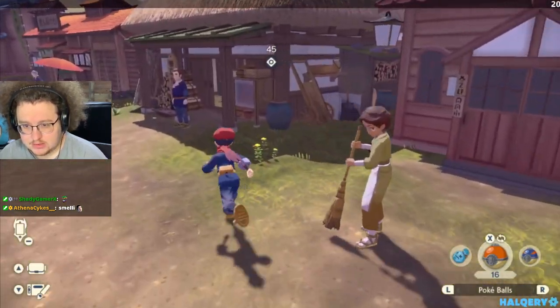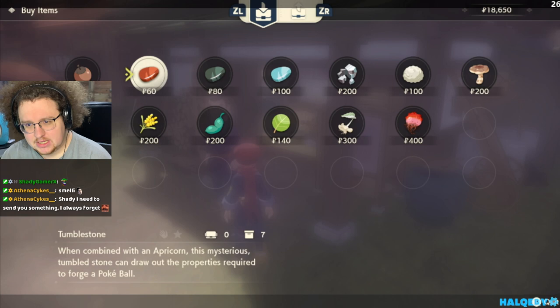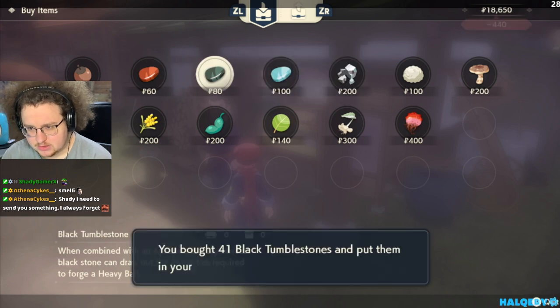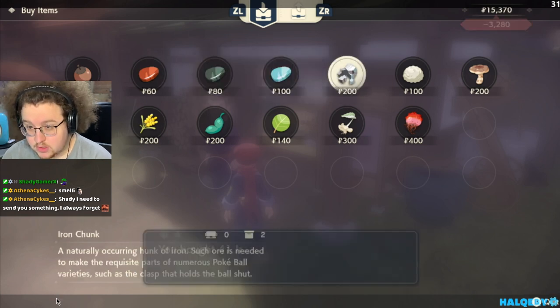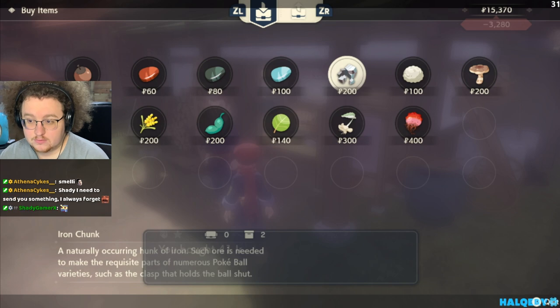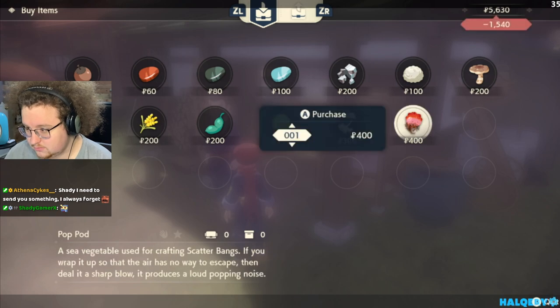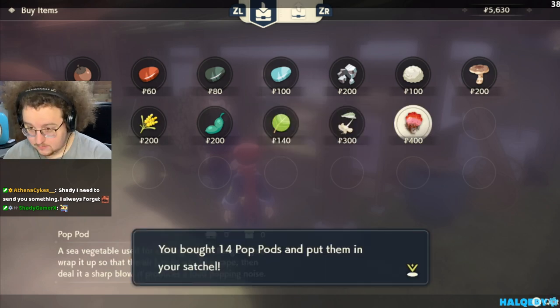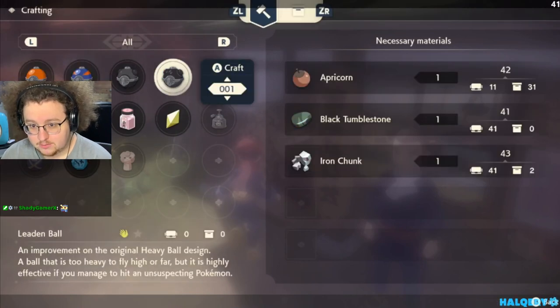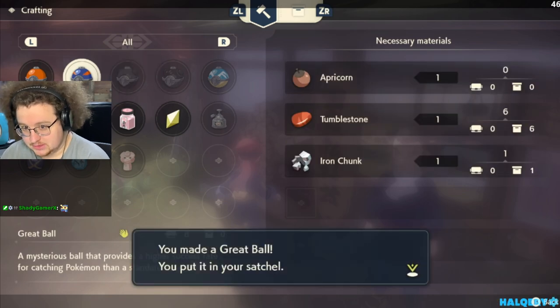We're not actually going to do anything at the training grounds — it's just the fastest way to get to this guy. We're going to buy some more materials from him. You want to have basically enough to make like 40 black tumble stones, which if you're catching too many things shouldn't be an issue. Also remember, you can press ZR to get to the selling part of transacting. And then like 10 or 11 or so pop pods and cast of friends.